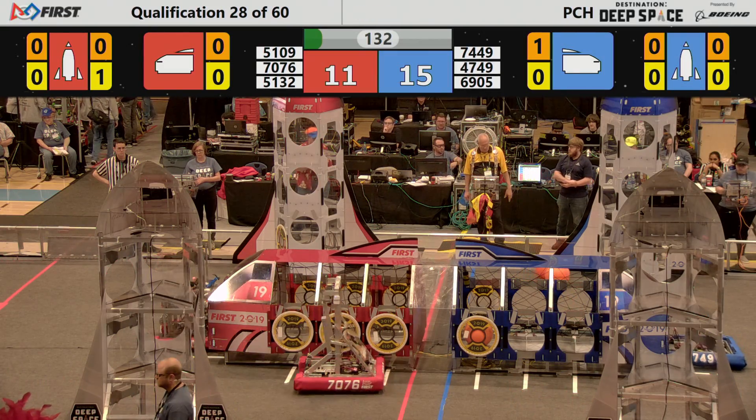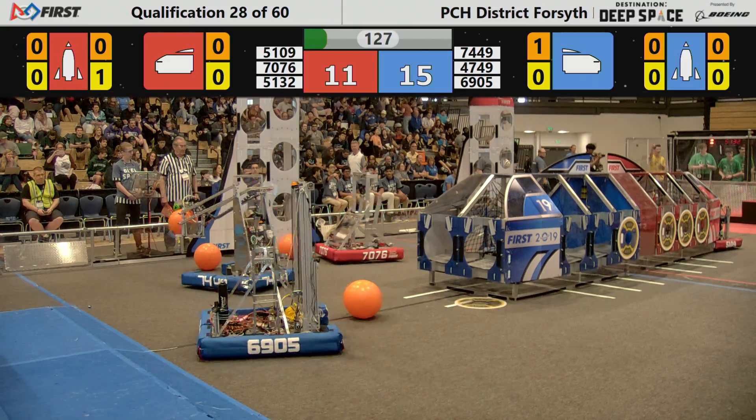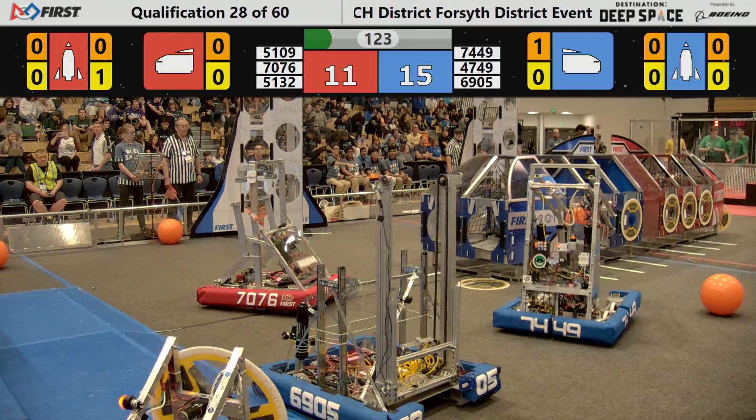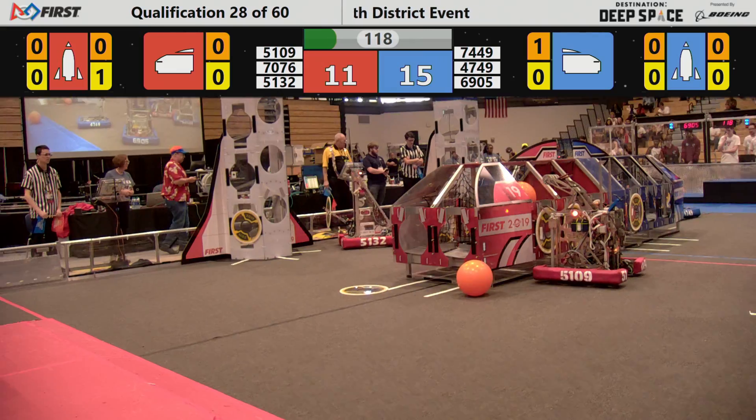47-49 up against the cargo ship, trying to place a cargo hatch panel. It falls back to the planet's surface — we're on planet Primus here — as cargo falls out of the front of a red cargo ship completing the missions.